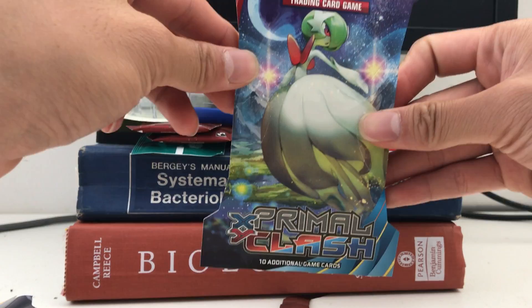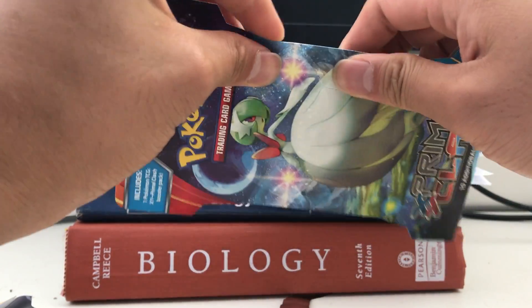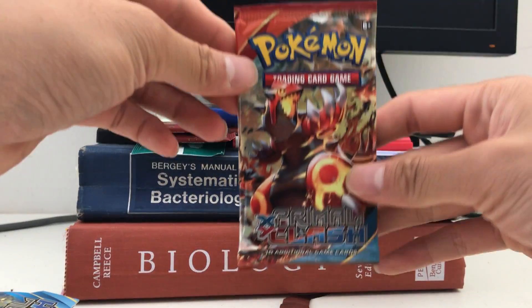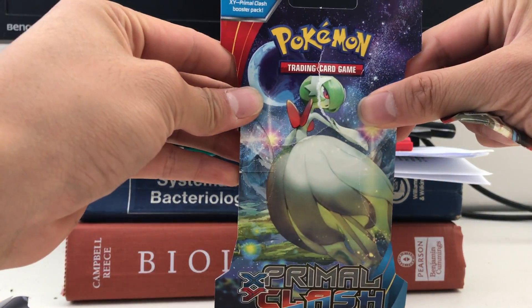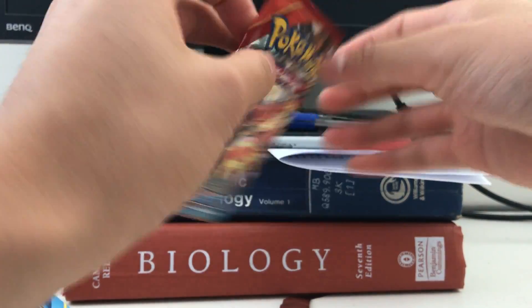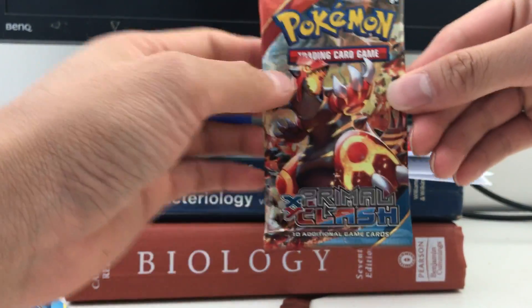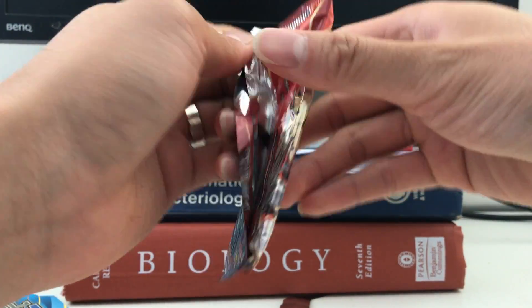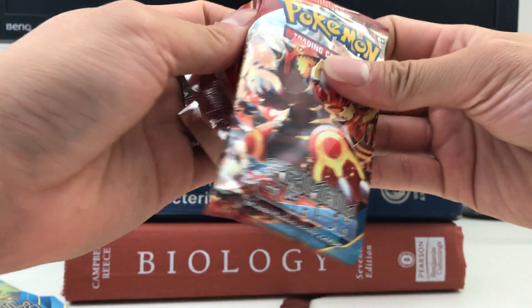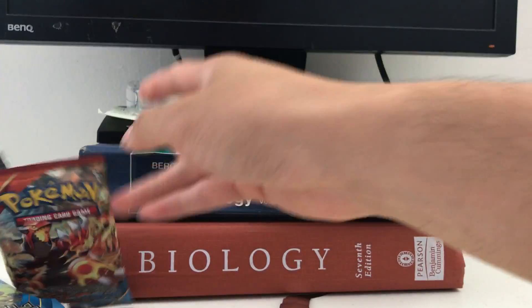Let's go for the Primal Clash pack, which I usually like a bit more. Inside we have the Groudon pack — as you guys know, I like to open Groudon packs because I feel they're luckier, especially when they're Groudon both inside and outside. I've had good luck with the Groudon pack before. It's so easy to open — maybe it's new packs that are harder.